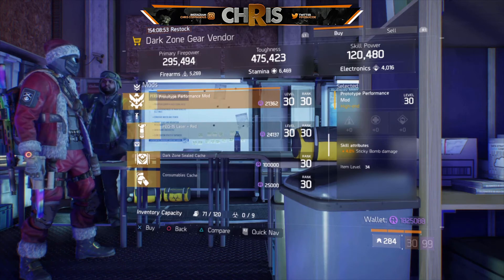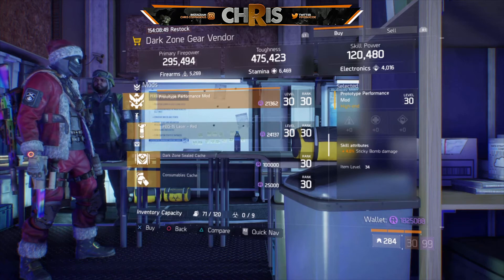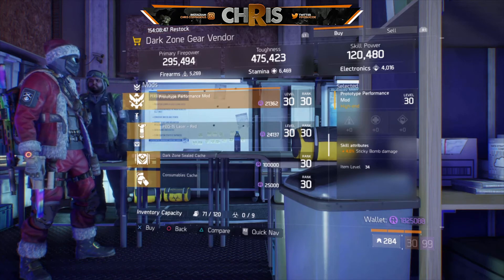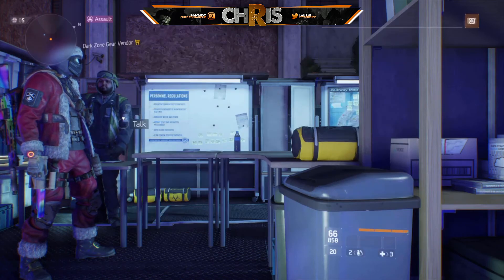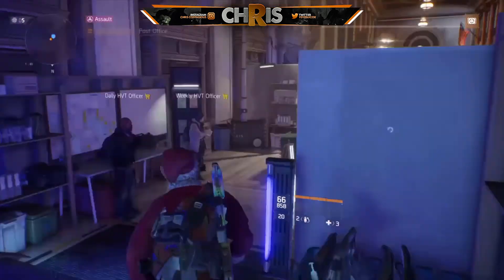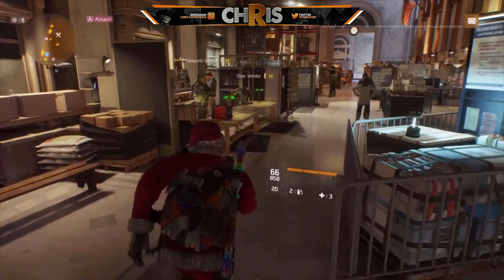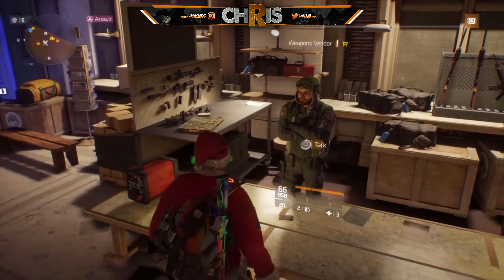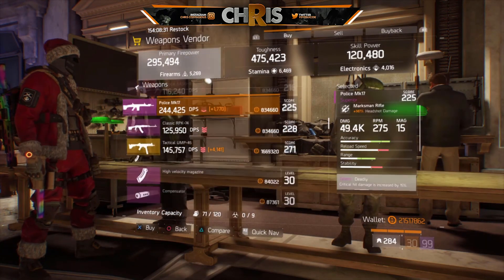The max god-tier sticky bomb damage prototype performance mod is really good for any Reclaimer build. If you're running sticky bombs, this amplifies sticky bomb damage so much — I would suggest you go ahead and make that purchase.